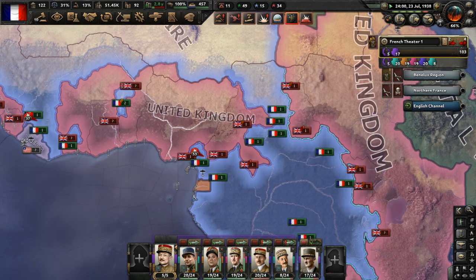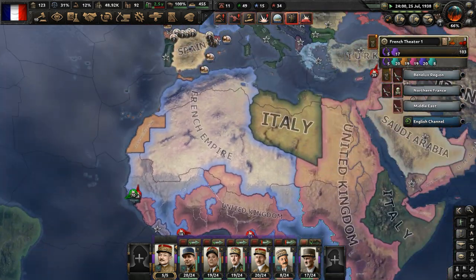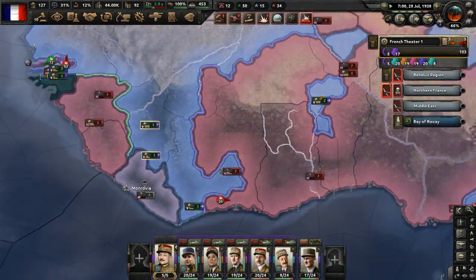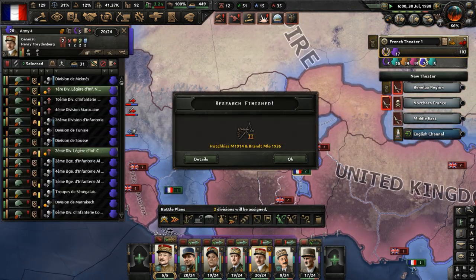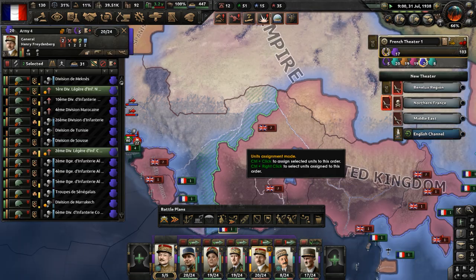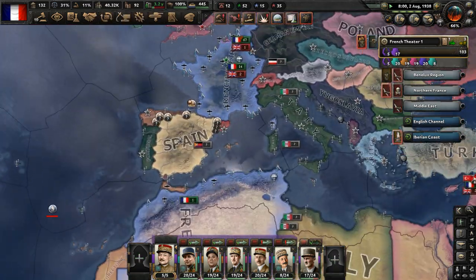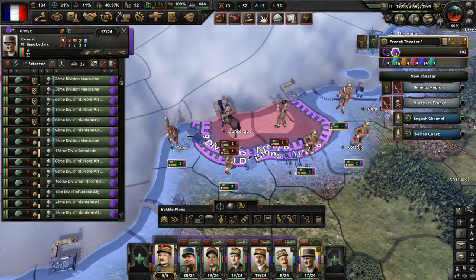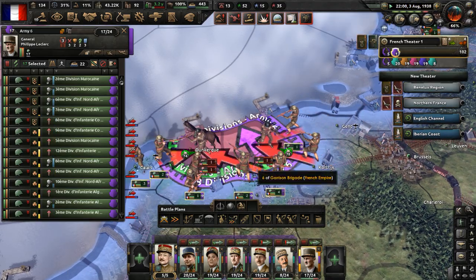These guys are cut off - not ideal at all. We may end up losing all of West Africa, which is not ideal. Let's attack with all these divisions at Dunkirk and throw these guys into the sea. The Soviet-Bulgarian Treaty of Mutual Assistance has taken place. We got some stuff attacked by submarines. What's the world tension? 69% - okay, that's not too bad. If it gets to 80%, we're effectively doomed because the British will try pulling in tons of different people into their faction.